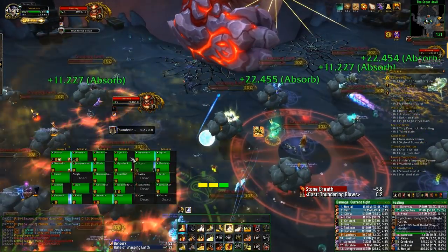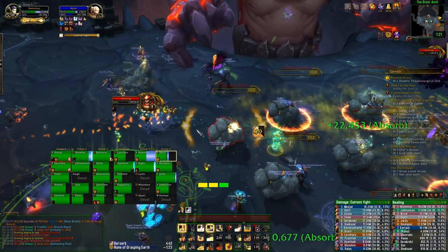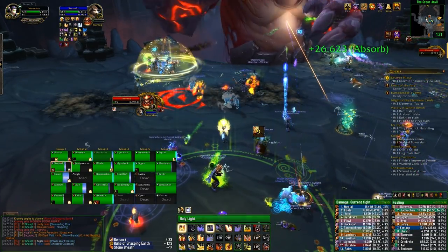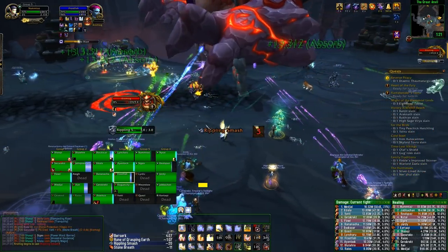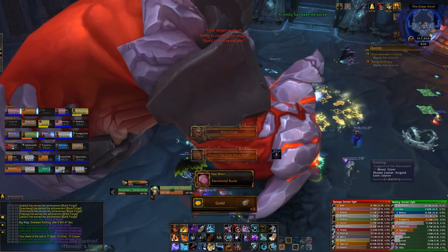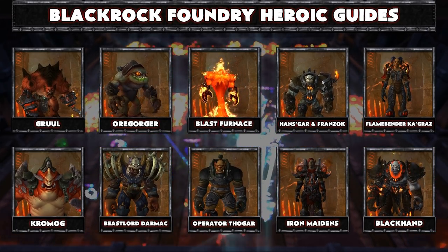Overall, that's really it for the encounter. It's not too difficult and it is very repetitive. The main thing is just dealing with the hands. With fewer players it's actually easier to assign positions, and the runes always spawn in the exact same locations, so after a couple of pulls everyone will know their spot. Nonetheless, it's a fantastic fight and definitely one of the favorites in Blackrock Foundry. If this guide helped you out, leave us a like, and check the annotations for our other Blackrock Foundry guides. Thanks for watching.